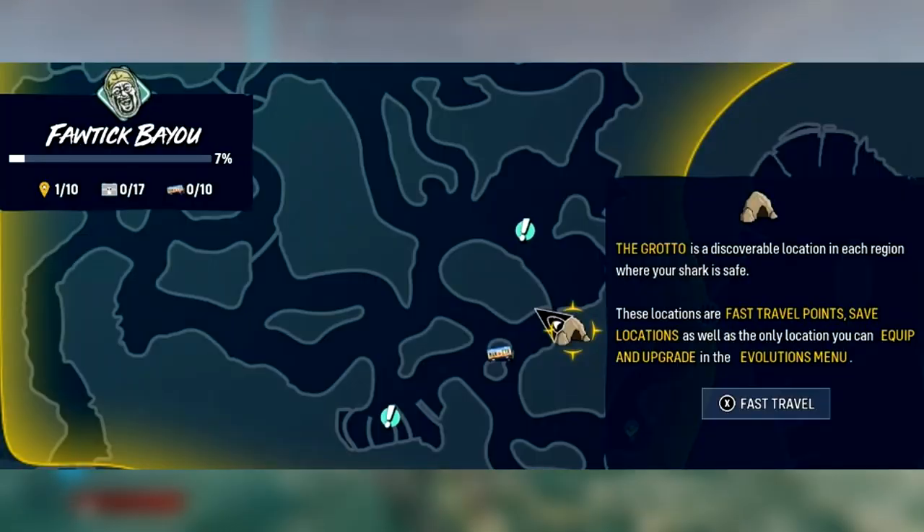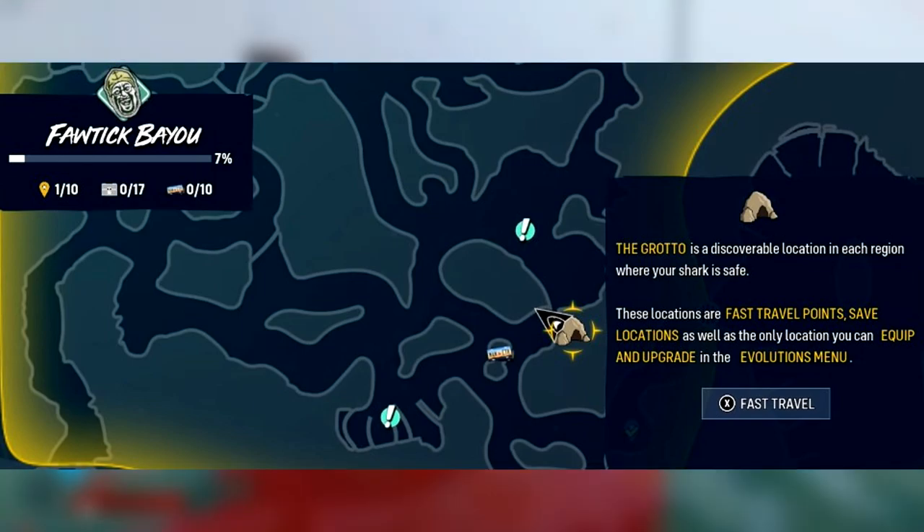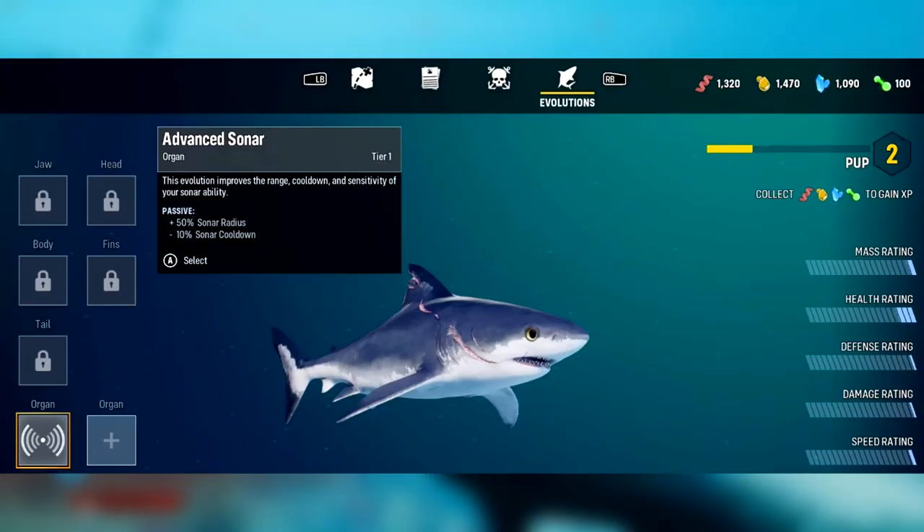Jumping straight in, we have grottos in the game. They are places where we are safe — basically safe areas. They are also fast travel points, save locations, and they are the only place in the game where you can equip and upgrade your stuff in the evolution menu.